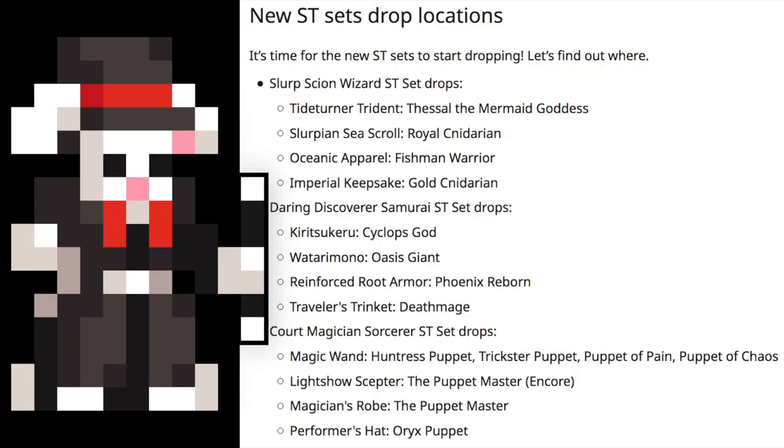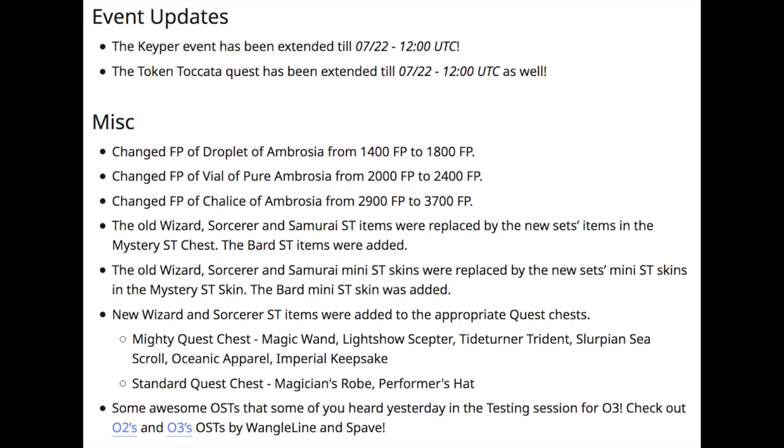And lastly, the Court Magician Sorcerer ST set, with the Wand dropping from all four minions in the Puppet Master's Encore fight, the Scepter from the Encore boss himself, the Robe from the regular Puppet Master, and the Hat from the Oryx Puppet. The Keeper event has been extended until July 22nd, and the Token Takata quest has also been extended to the same date.